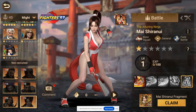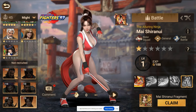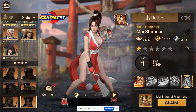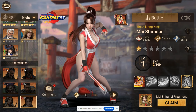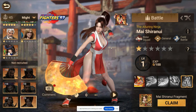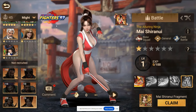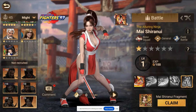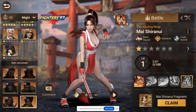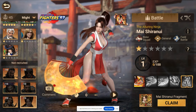Welcome back everyone, this is Mr. Brain, your friendly neighborhood gaming dad, here with another hero breakdown video. We have the hero from the collaboration with King of Fighters 97 - Mai Shiranui. I apologize if I'm butchering that name, but this is the new hero dropped from the King of Fighters 97 collaboration event. We're going to break down this hero in our usual way and talk about that little icon at the top, but first we talk about their skills.